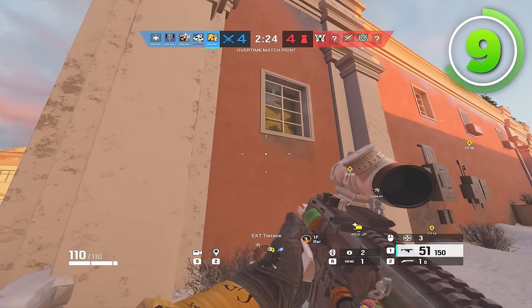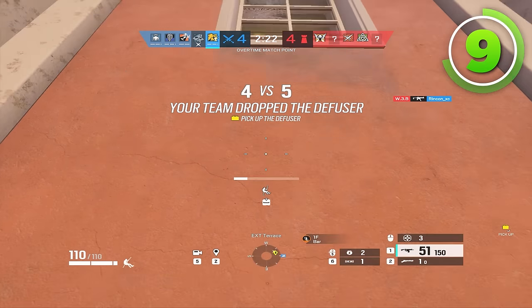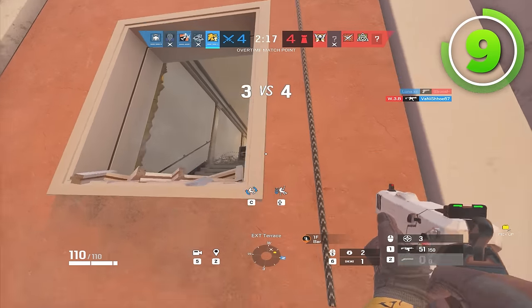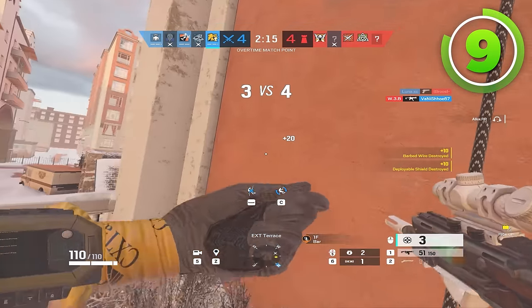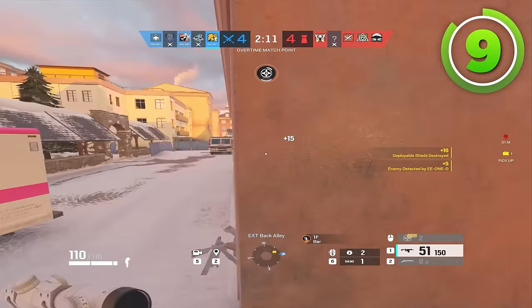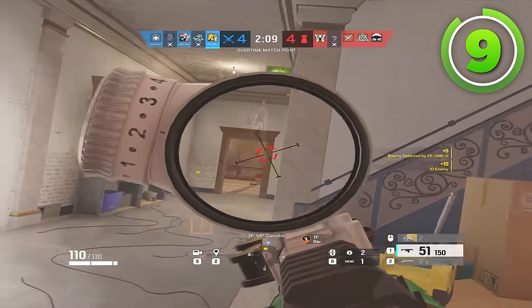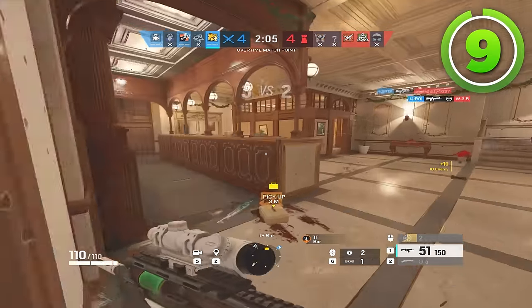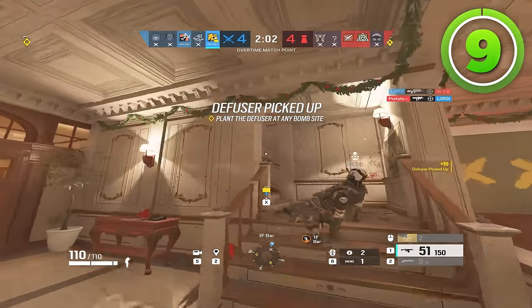Just push the site if your teammates are pushing there. Not only does roaming alone give you a lower chance of winning because you're one person against multiple people, but if they have a Caveira you're running the risk of getting interrogated with no teammate for a refrag. You also can't get multiple jobs done at once — you can't roam clear, play vert, deny Valkyrie cameras, check for Pulse, and be flank watch at the same time. There are just too many jobs a roam clear requires for you to do it alone, so you're wasting your life if you try instead of doing what your team is doing.